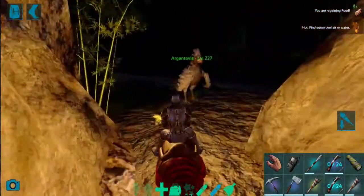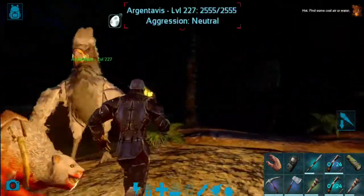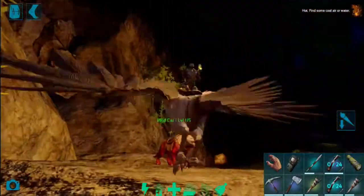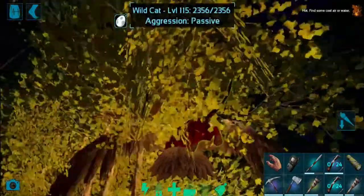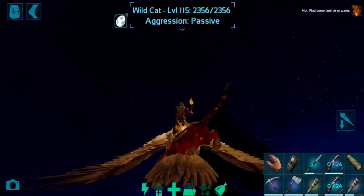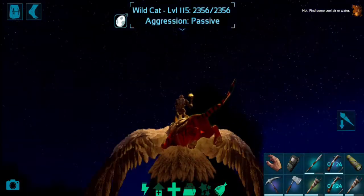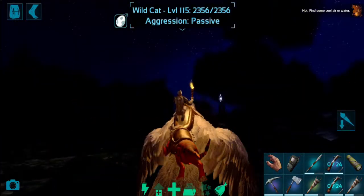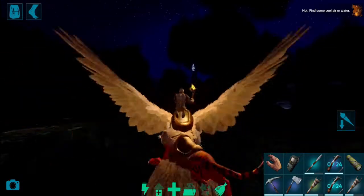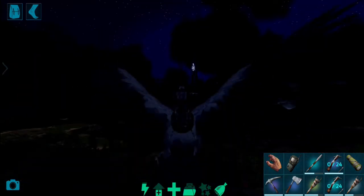Now we are going to tribute the Obelisk — Blue Obelisk, Green Obelisk, and Red Obelisk. We are going to tribute the artifact at the Obelisk. This Obelisk is the light and the building block. There is one orange, there is a blue Obelisk, a red Obelisk. There are three triangles: Red, Blue, Green. That is the Obelisk. There is an artifact and it is nighttime.